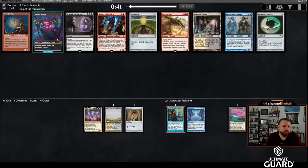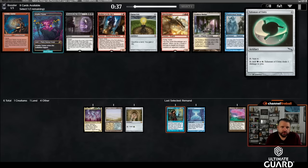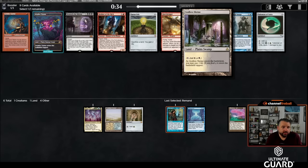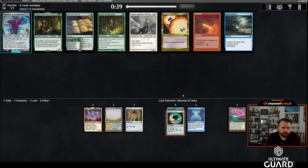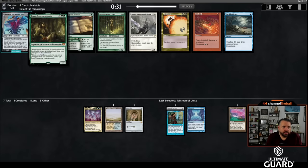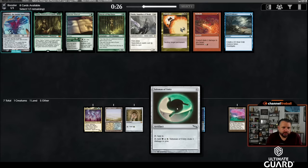This pack has Indatha Triumph, which would help casting Atroxa, and Talisman of Unity, which also helps. I think I'll take the Talisman — I did just pass Crucible, but I'm not taking a Zuran Orb here. Taking the Talisman to go with the general ramp strategy is good. Wow, that's a late Emrakul! There's also Titania and Monster Manual — Oracle of Mul Daya is kind of nice with the draw-sevens, and I picked up a green-white Talisman.